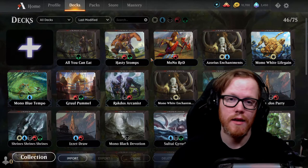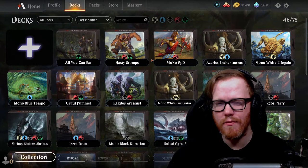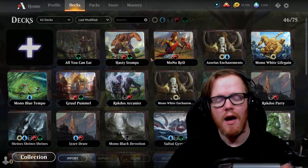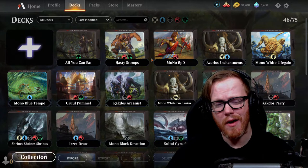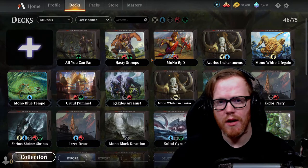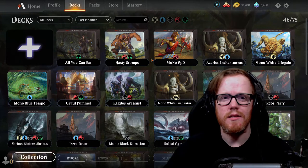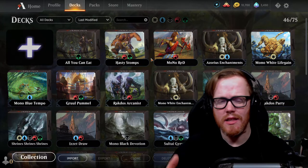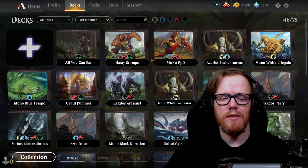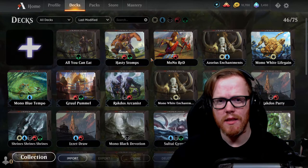You could also have an Embercleave or a three drop, or Anax — as long as you draw your fourth land by turn four, that's a perfect hand for mono red. Being on the play, you want to be as aggressive as possible. When you're on the draw, you can take a slightly different approach depending on your deck style. Being on the draw, you get an additional card your opponent doesn't get on the play — so if you do take a mulligan, you at least go back up toward an even number of cards, though you are still down one after bottoming.